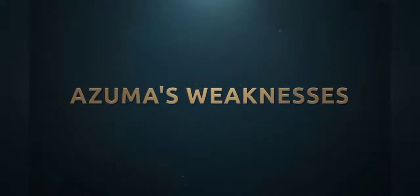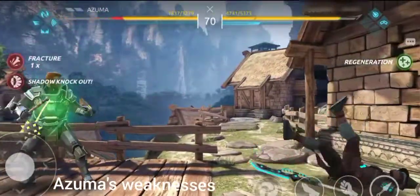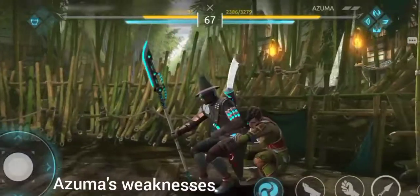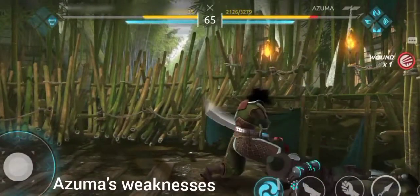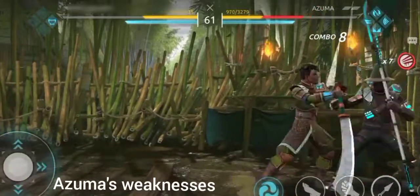Azuma's weaknesses. Who does Azuma not want to see on the battlefield? Characters that don't rely on shadow abilities to win, like Yuka or Ling, or characters that simply have no shadow energy at all, such as Helga or Hongju, could be troublesome to fight against.